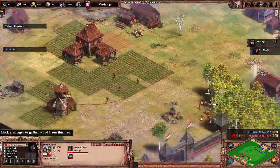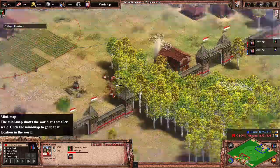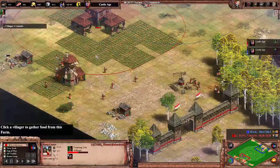He lost a lot of vills and I am way ahead in the score lead. He deletes his castle and does not have the stone for another castle, so he's going back to stone.